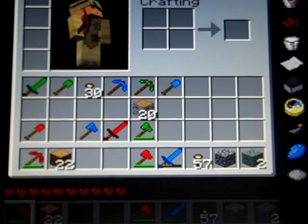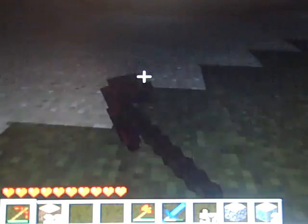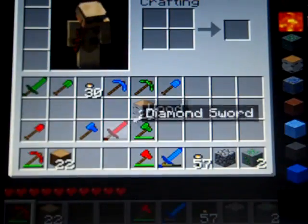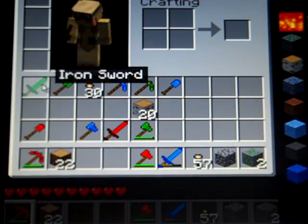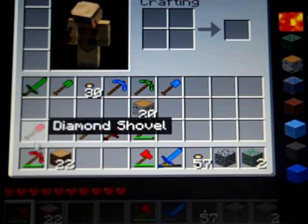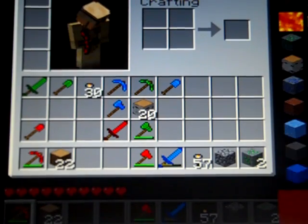The other thing I wanted to show you in this video is I made a new texture pack — my old one got corrupted. All I've done so far is making all the ores look different. The iron tools are now emerald tools, diamond tools are now ruby tools, and golden tools are now sapphire tools.